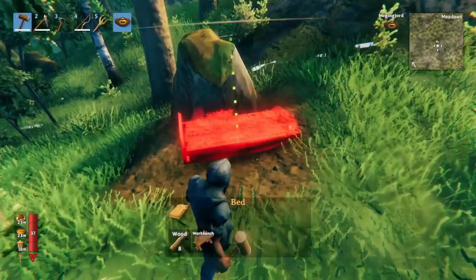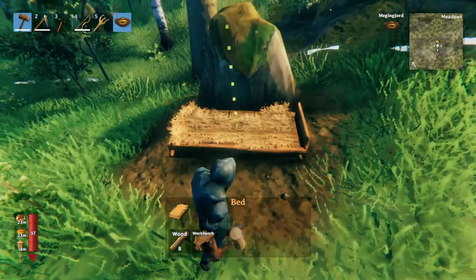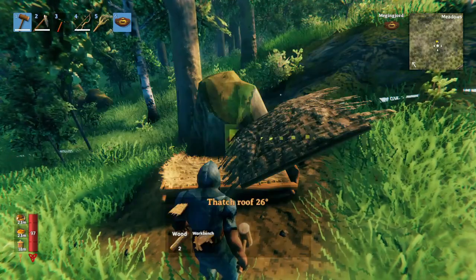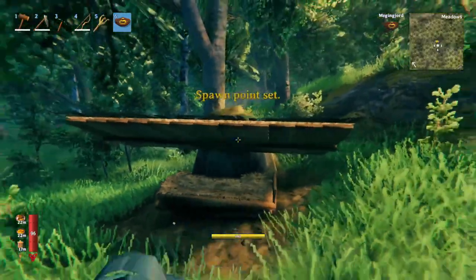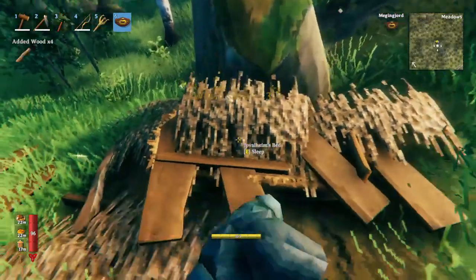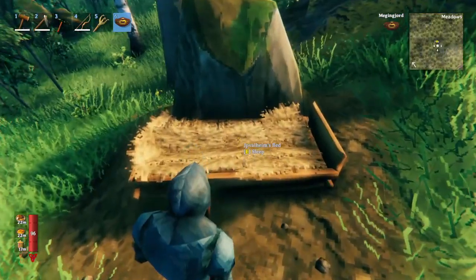We can use some sort of structure to work around this. Usually it's nice to place the bed right up against some kind of rock or wall, just like that. Place some of the roof tiles at an angle like this, and this will allow you to make a spawn spot. Then you can get rid of everything and the spawn spot is still there. This alone is really useful.